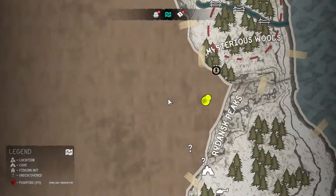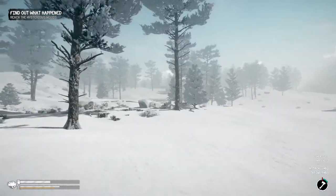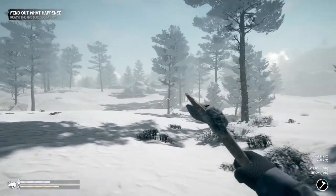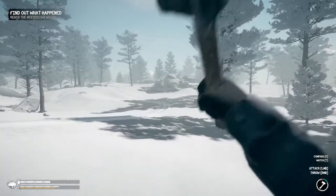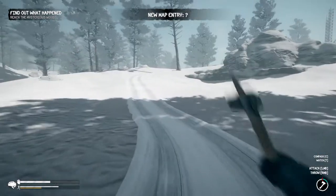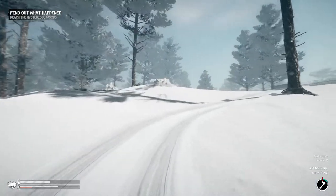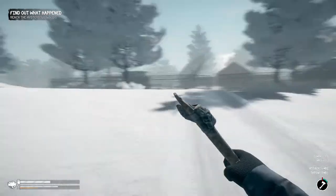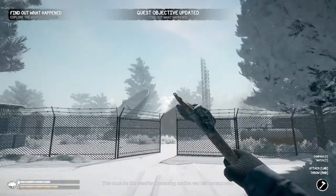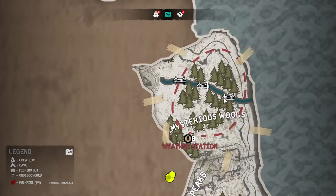We should be fairly close here. Check that compass again. What's so mysterious about these woods — am I gonna get abducted by a UFO? Oh I see civilization, and fresh tracks! Probably not a rescue. It's all just snow here. A weather station — this is interesting! I'll find out what happened. Does this actually show up on the map? It does. Some bridges too, interesting.